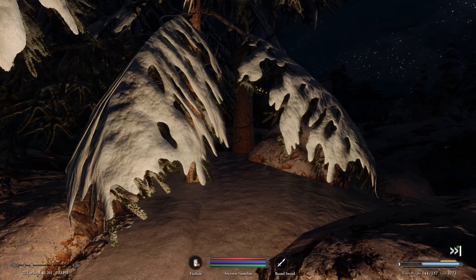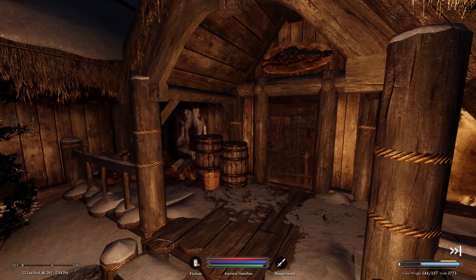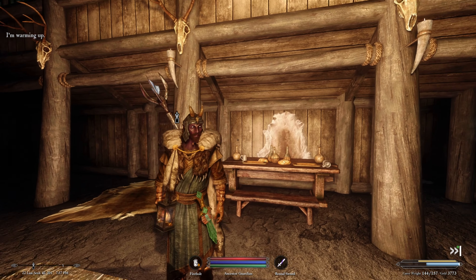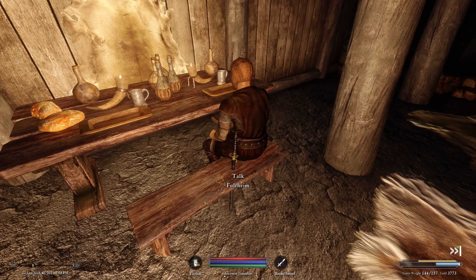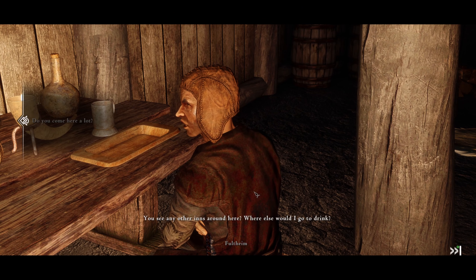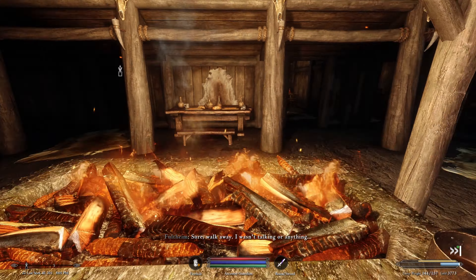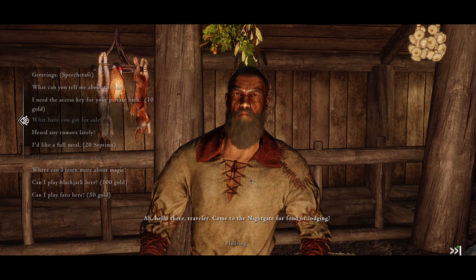It's dark and cold — let's check in at the Night Gate Inn. Valen steps inside and makes his way to the fire. There's a fellow with what looks like a katana. The vibe is not great — one patron shuts down conversation quickly. The innkeeper offers food or lodging.